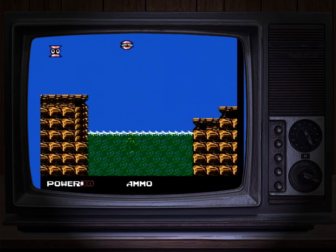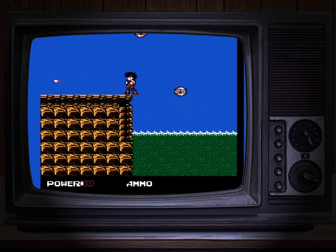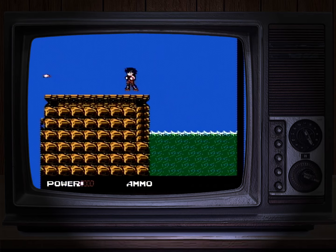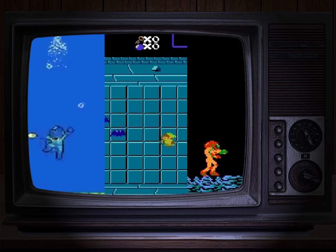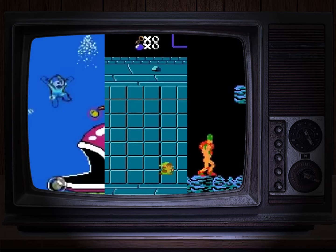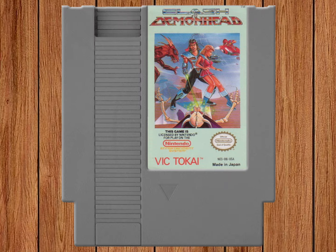When Vic Tokai was developing this game, they clearly took inspiration from many popular games already out for the NES, so you can detect little bits of inspirational DNA from games like Mega Man, The Legend of Zelda, and of course Metroid. And when you clash these ideas together, you get something mostly unique that still feels familiar.